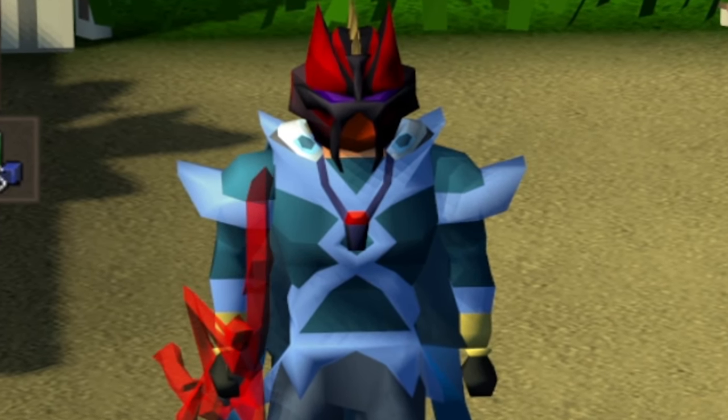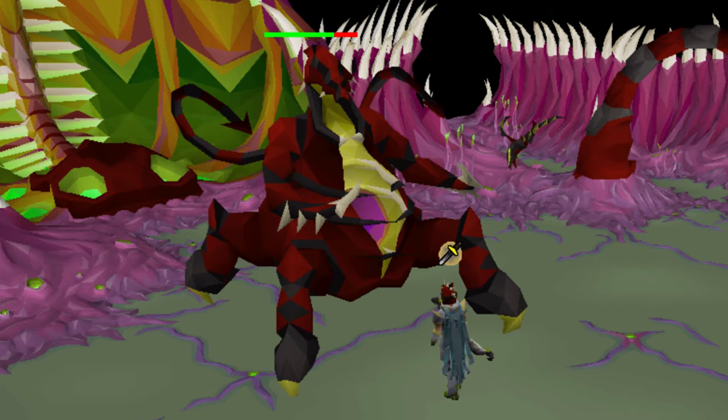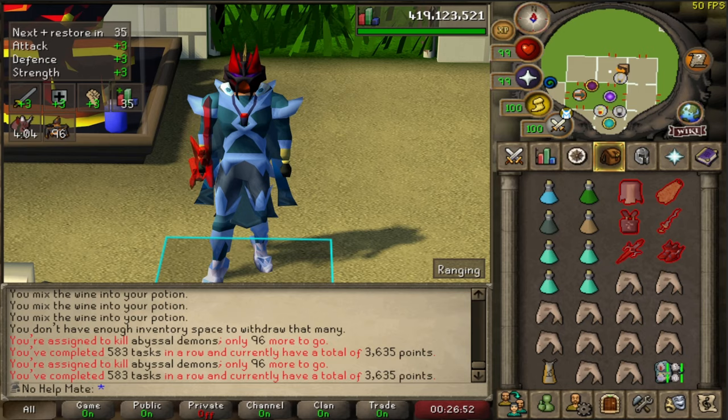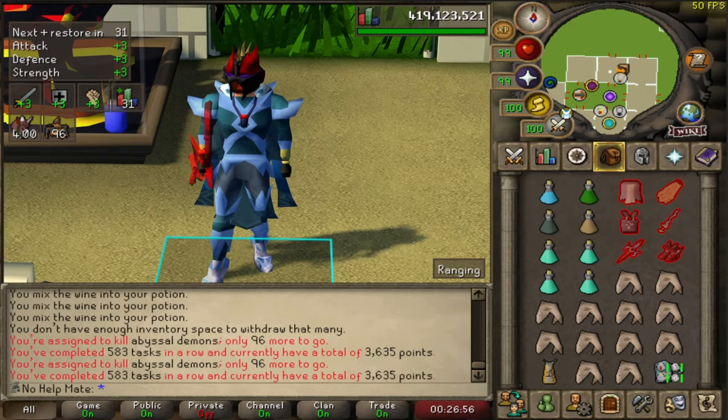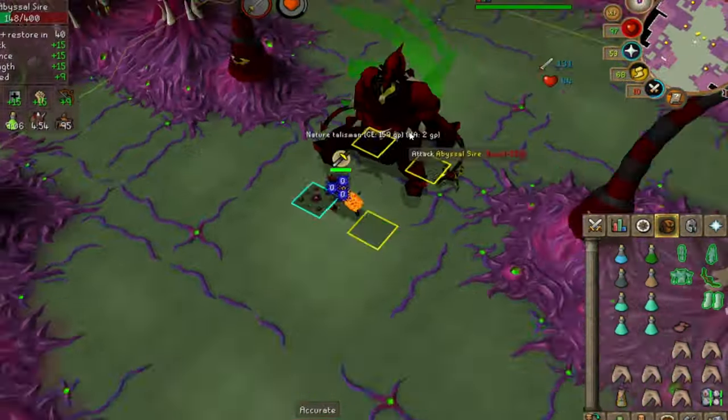So you've got an Abyssal Demons task and you want to try out the Sire. In today's video I will show you how to kill the Abyssal Sire, and I will also be killing it for a full hour to see the loot.